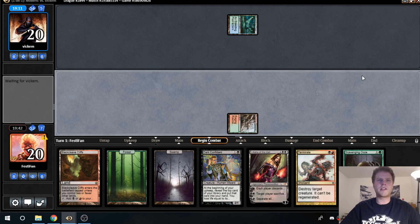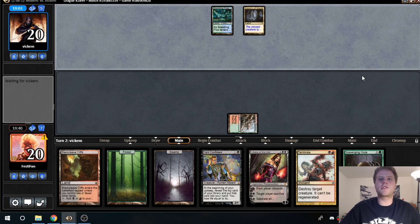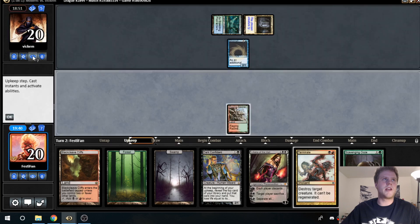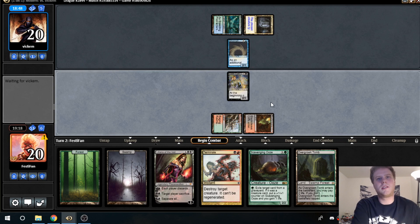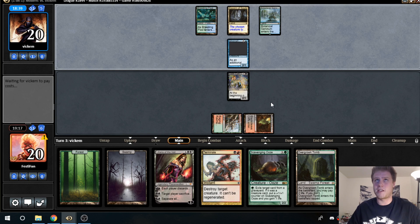Raging Ravine is a pretty good draw. We're going to say go, because we actually have options here. We could set up Liliana being good — I think that's more important than casting Dark Confidant right now. If we Terminate and he plays another creature, then we can Liliana — that's where we win games. Silvergill Adept is not the card we want to be Terminating, but for that reason we'll just get Dark Confidant — it's lower risk. The Terminate-plus-Liliana play is insane if he doesn't have Spell Pierce, but if he does, that play is terrible — we wasted a Terminate on a Silvergill Adept and lose the Liliana.